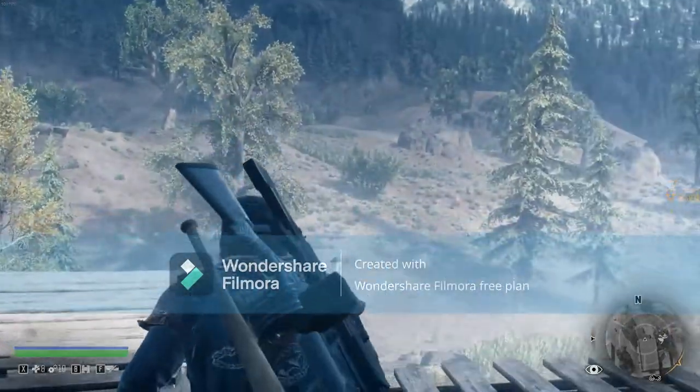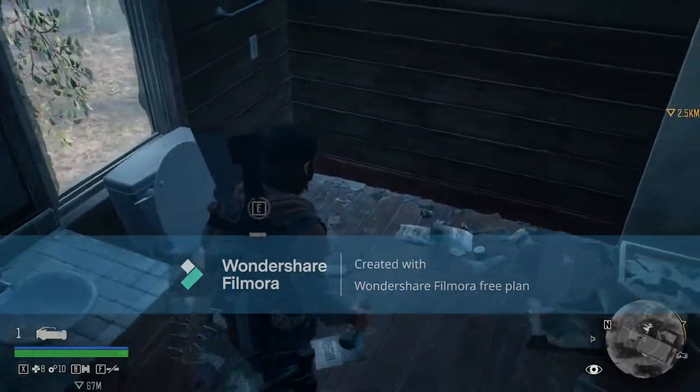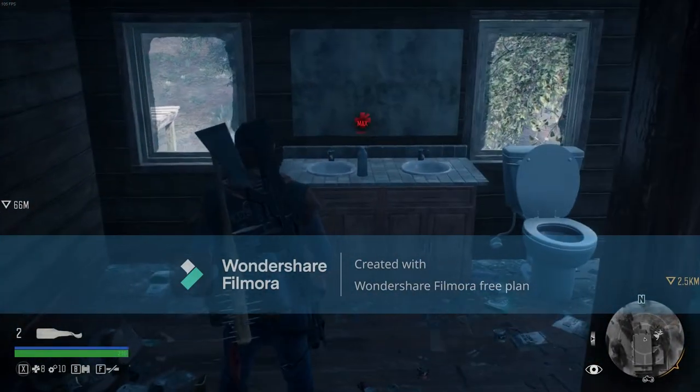But don't leave yet, because there's also a second room. In here you'll find a pipe bomb, a molotov, and another medkit. So that is our fourth stop.